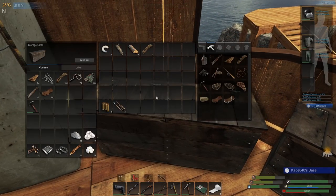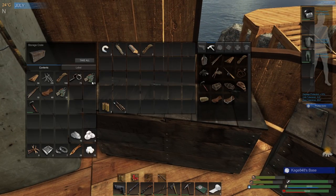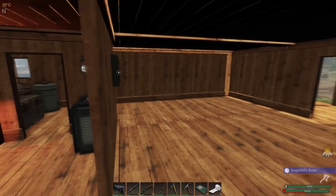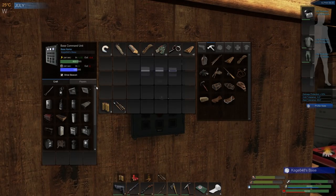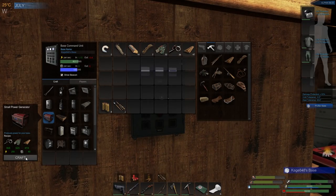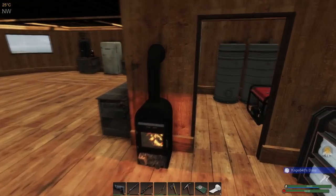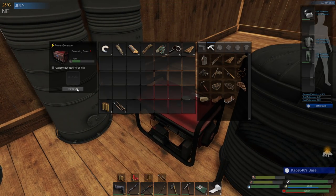I'm going to take some of these materials and go ahead and make a second generator. I should have done this a long time ago. Using the overdrive on the generator is a complete waste of time — you just want to make a second generator if you want power quicker. I'm not going to place it right now because I honestly don't need to yet.